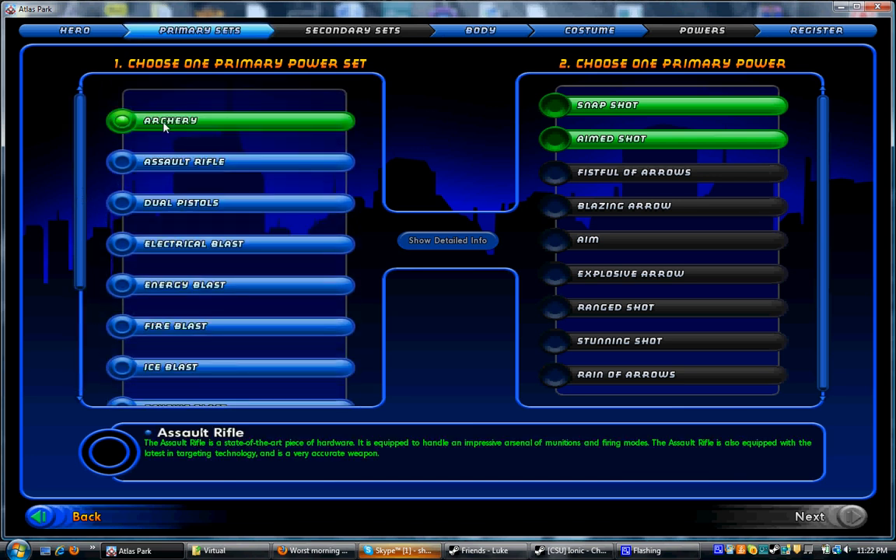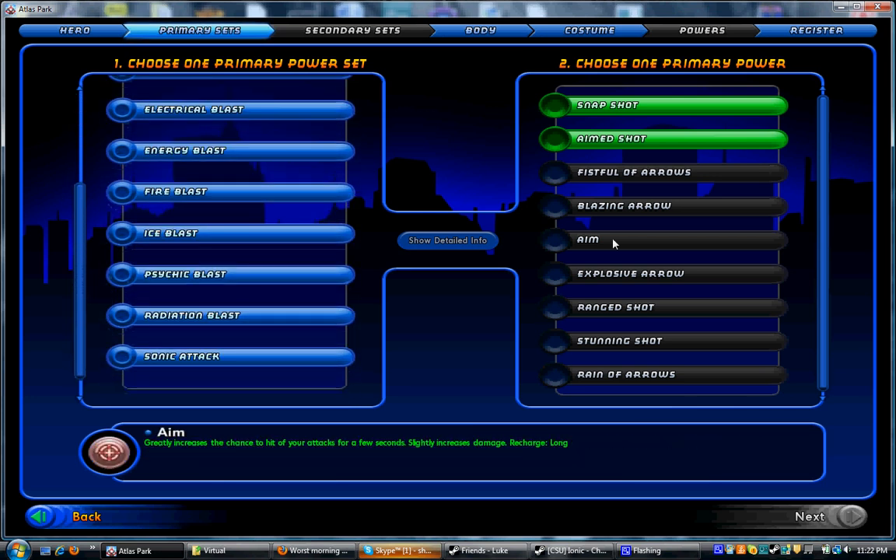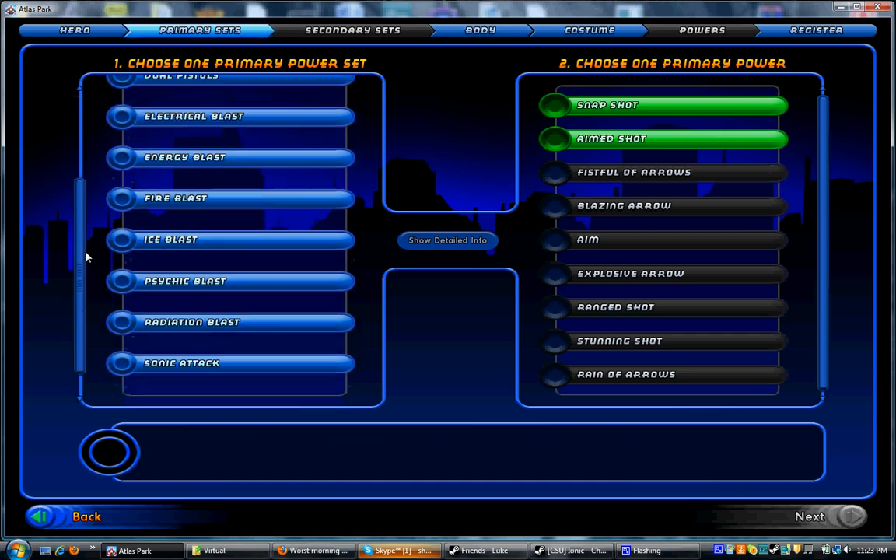Just going to note a couple of things that are similar to all blaster sets. Things like having an aim power, which is a power that boosts your accuracy and makes it so you hit enemies more often. And having a snipe power, which is a power that you charge up from a long distance away so you can hit your foes. Pretty much all blast sets have some form of this type of power.